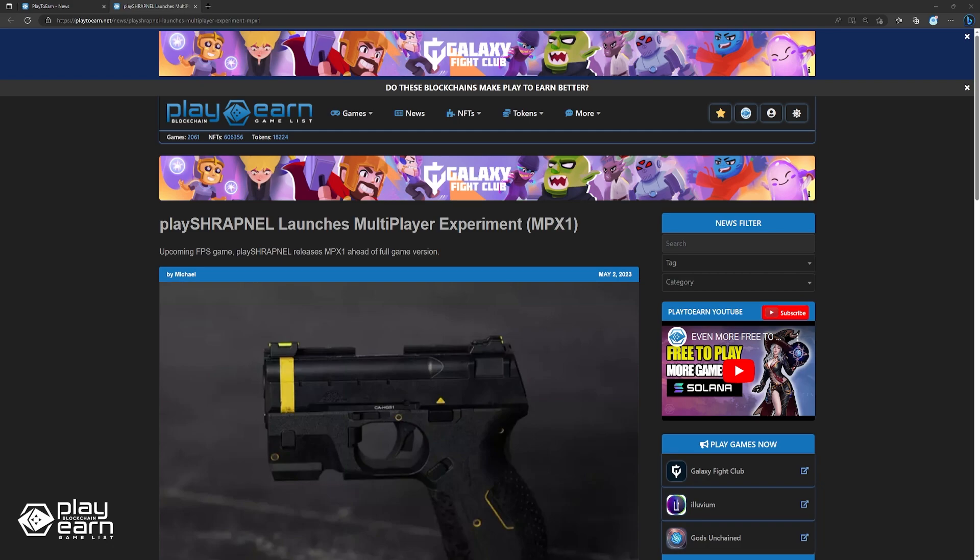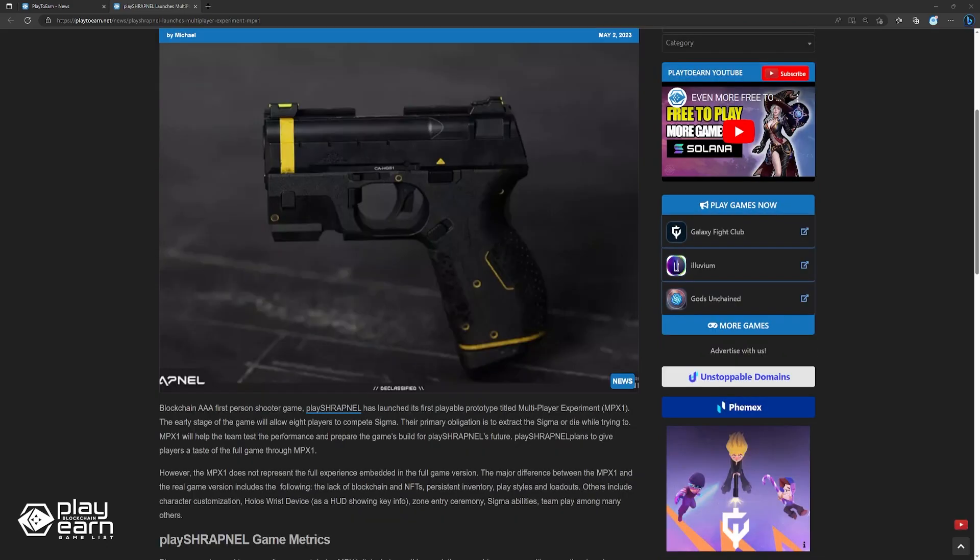To start off our list, PlayShrapnel launches a Multiplayer Experiment. Triple-A blockchain first-person shooter game PlayShrapnel has launched its first playable prototype titled Multiplayer Experiment. The early stage of the game will allow eight players to compete in stigma. Their primary obligation is to extract a stigma or die while trying to. MPX1 will help the team test performance and prepare for the game's future build. PlayShrapnel plans to give players a taste of the full game through MPX1. However, the MPX1 does not represent the full experience of the full game version.